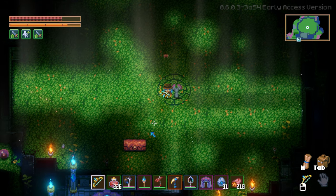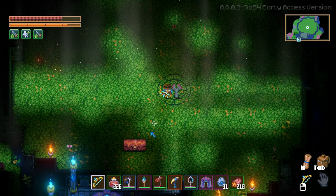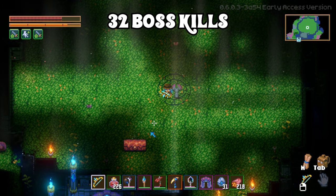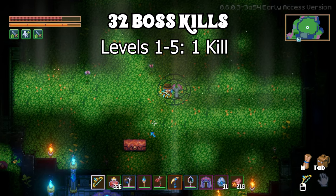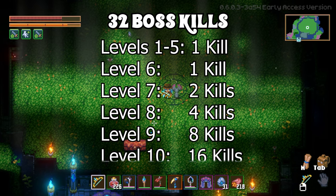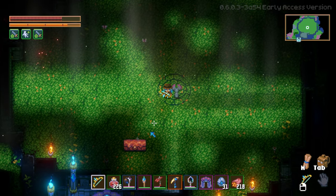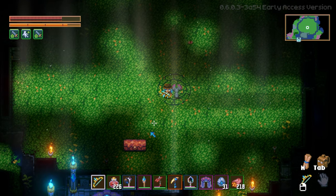After killing slime bosses, it took a lot more kills than I expected to get my pet all the way to level 10. All in all, it took a total of 32 boss kills to get from level 1 to 10: 1 kill to get from level 1 to 5, 1 kill for level 6, 2 for level 7, 4 for level 8, 8 for level 9, and 16 to get to level 10. Essentially, it doubled every single time. It takes a while, but it is still faster than just roaming around killing things.